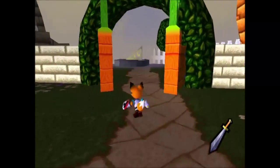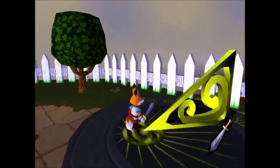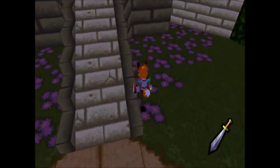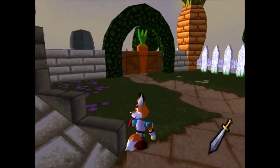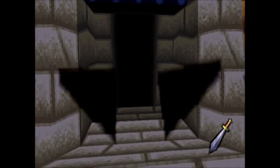Hello everybody, I'm Spark249, welcome to episode 4 of Let's Play Kingsley's Adventure. I'm going to start this episode off by remembering what Kingsley said at the very end of that last episode about how I should go back to Seatown.